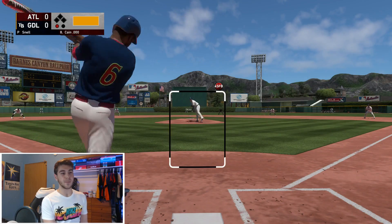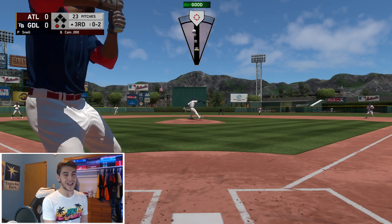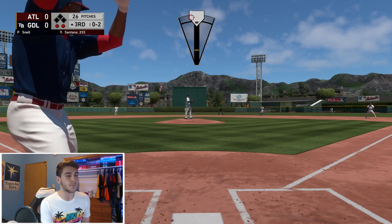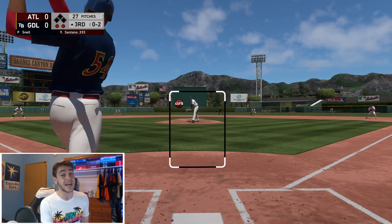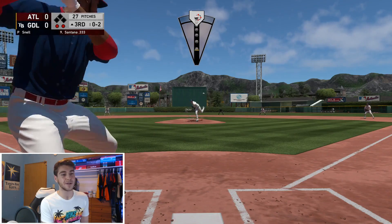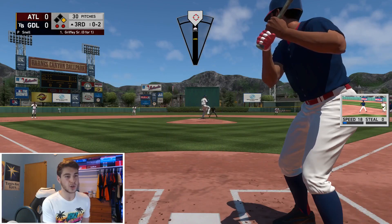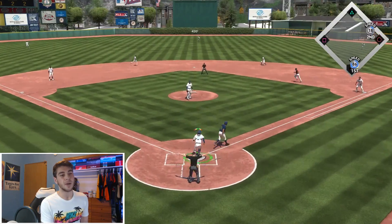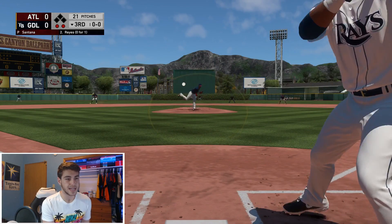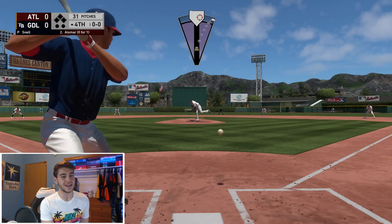We got somebody in scoring position again — patience is really important. Once again we hit that ball really well but right at an infielder. Snell's gonna test that up-and-in fastball — blow it right by him. Let's drop the hammer. There we go, we got him whiffing. Ervin Santana marks one run through the lineup, we are perfect, and I know I probably shouldn't say that because I'm gonna jinx it — but it's Blake Snell, I gotta mention it.